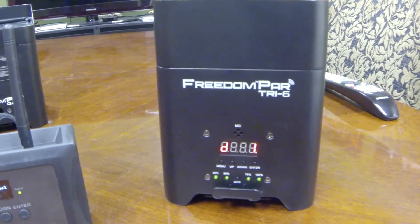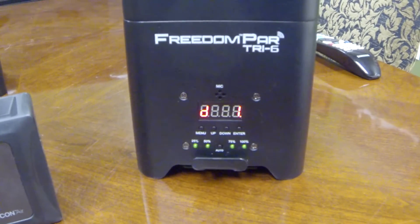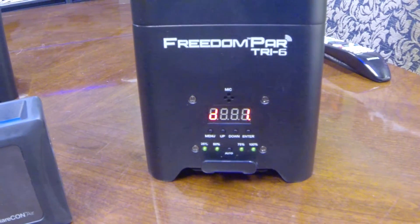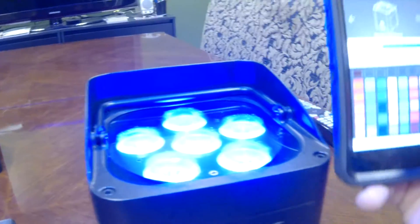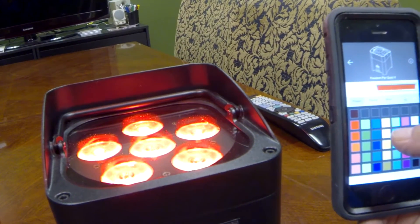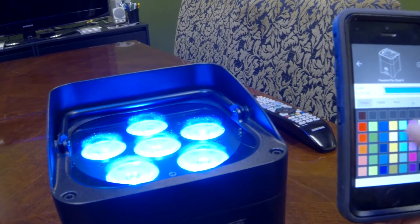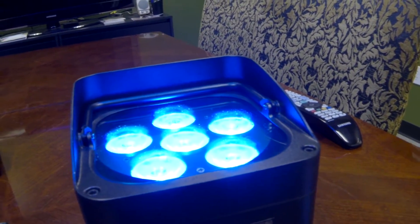Now we have our Flarecon Air set up, we have our phone set up ready to work, and we have our light set up ready to receive the signal. All we do now is take our phone — you can see that's blue — and on my phone I can just choose a color and the lights will automatically go to that color. That's, real quickly, how you set it up.